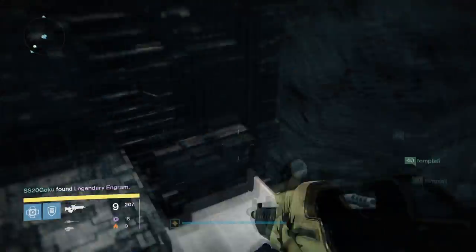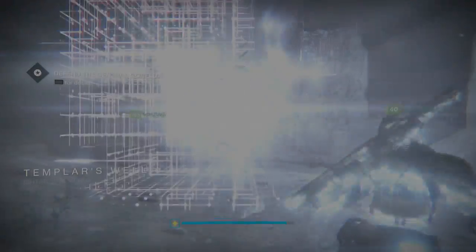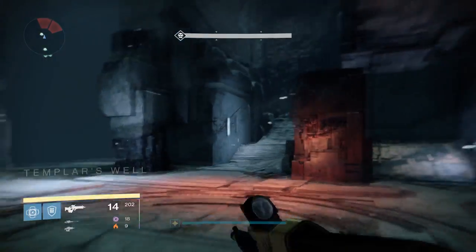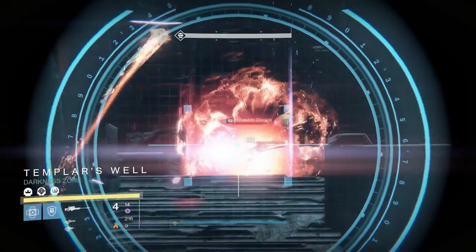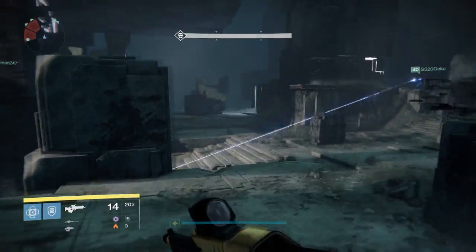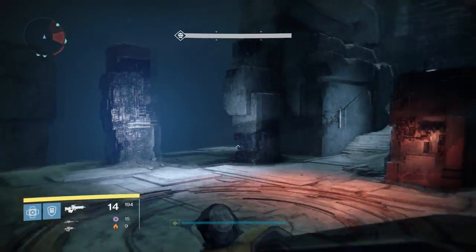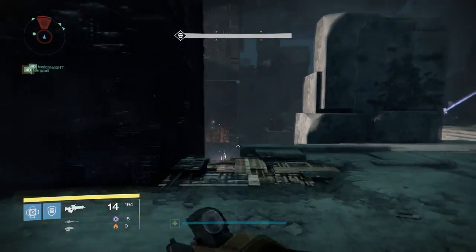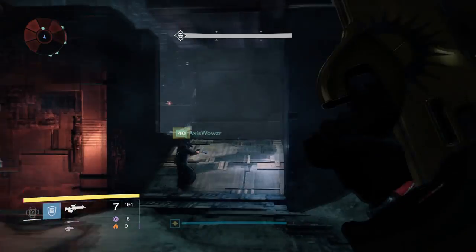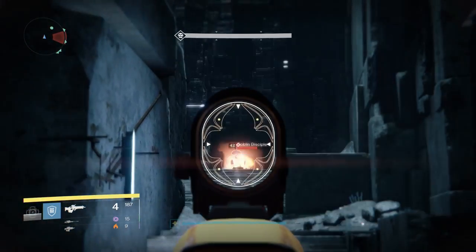This arena will be your home for the next three encounters. The first encounter is defending the Confluxes. Once your team jumps down to the main area, it initiates the encounter. There's going to be one Conflux that spawns in the very center to the back. You simply need to kill Vex before they get to this area — if they get right next to the Conflux, they sacrifice themselves. You can deal with a few sacrifices, but if too many Vex sacrifice themselves to the Conflux, you will lose the encounter and your team will automatically wipe. Try to prevent as many Vex as possible from sacrificing themselves.